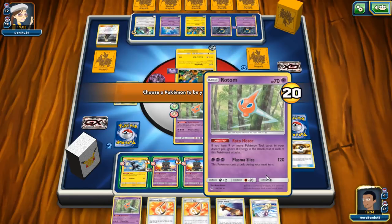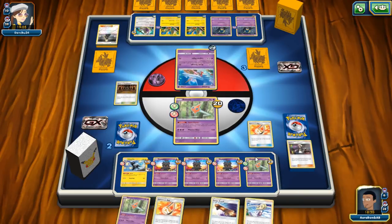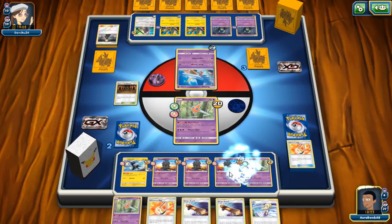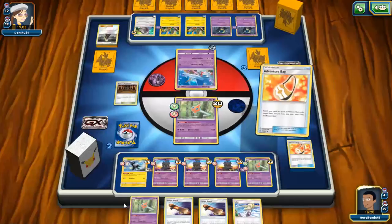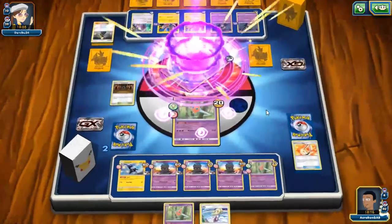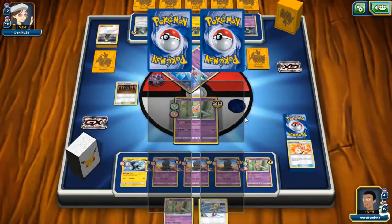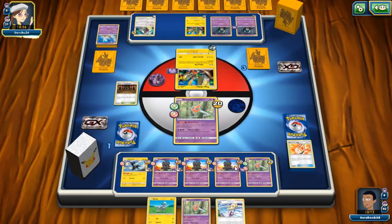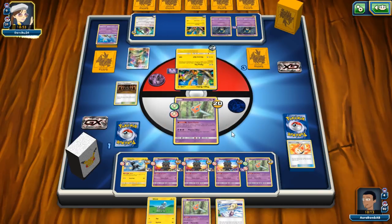Just in case he plays a surprise Marshadow of his own, I'll thin my deck. Grab another Spell Tag — this actually might win us the game altogether. One more Spell Tag and all these Escape Boards... I think we won this game. I don't know if he can take three prizes at once. 60, 120, 180, 200, 240 — that's exactly three prizes worth of damage. But he finds Lele! He uses it to take three prizes at once. Well played — we lose.